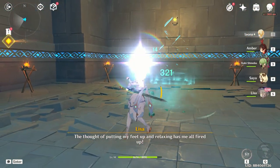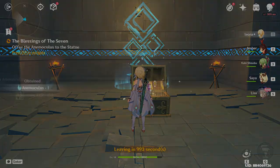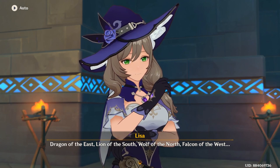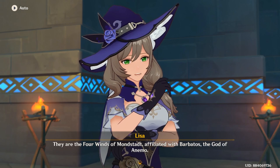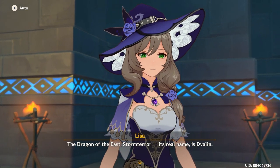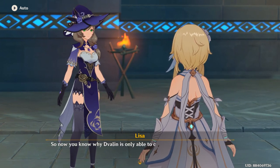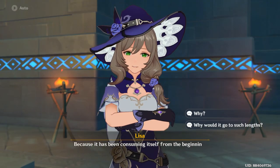Lisa: 'Break it and we can head home and relax. The thought of putting your feet up and relaxing has me all fired up. It's one of those consolidated wind things. Dragon of the East, Lion of the South, Wolf of the North, Falcon of the West — they are the Four Winds of Mondstadt, affiliated with Barbatos, the god of Anemo. The dragon of the East, Storm Terror — its real name is Dvalin. Though most in Mondstadt seem to have forgotten that. So now you know why Dvalin is only able to channel three of the Four Winds' power — because it has been consuming itself from the beginning.'